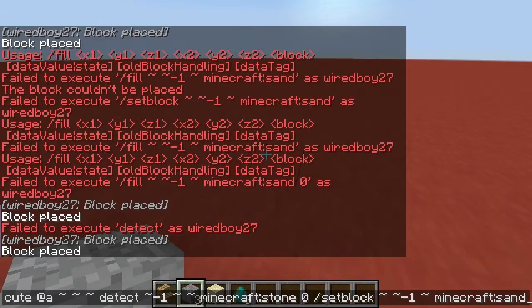Hello, welcome back. So I've got this command here — it's an execute command at A. Basically I'm detecting if there's stone behind. I wonder if I can just put minus one here, because this will just put any state, right? And then I put sand underneath.